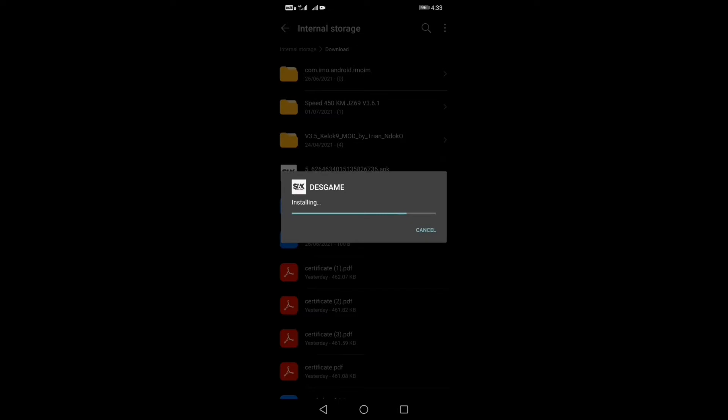You can install it in 1GB or 2GB. Please install it on the Amazon app — if you click the link to the Amazon app, you can install it on Amazon.